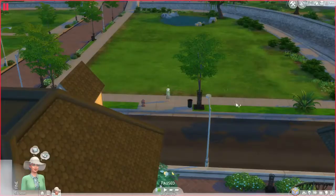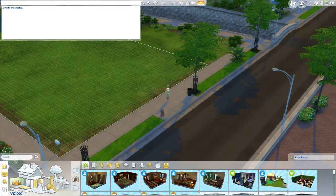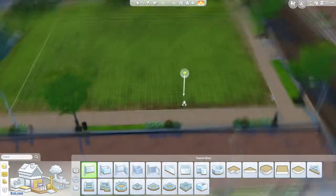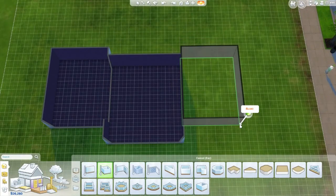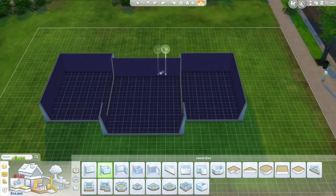We're going to jump over here into Newcrest into that lot. I did change what money she had because I knew that was not going to be enough for her home. I started off with $30,000. It does end up costing quite a bit more than that — I have to add more money into her funds later on.